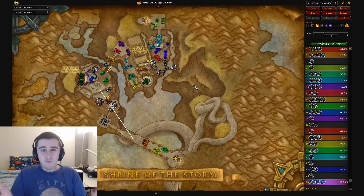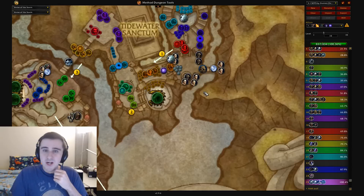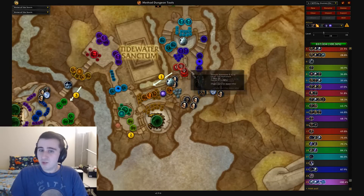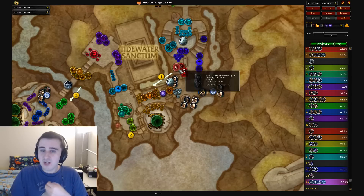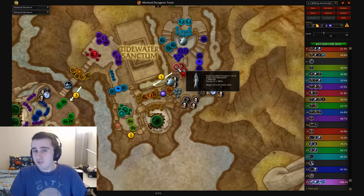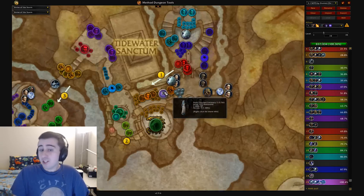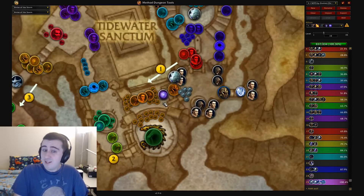Shrine of the Storm. Void Week is the big problem affix here. You have the void that interferes with the normal skip, so you're going to have to kill it along with these things, which can be pretty rough on your tank, and there's not really good line-of-sight spots nearby, so it's a pretty serious DPS check. Or you have to pull everything way back, and it really slows you down. There's a Void-Touched Emissary here which is possible to avoid — I'd recommend trying to do that, but it's very easy for it to accidentally get pulled.